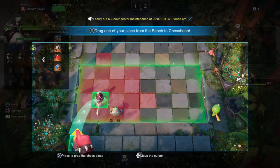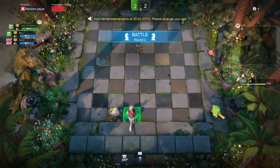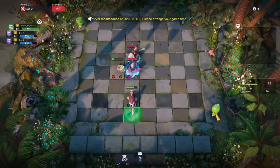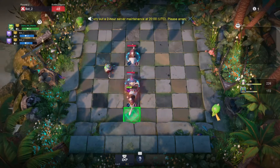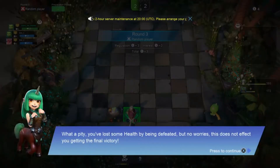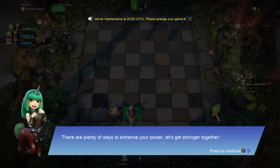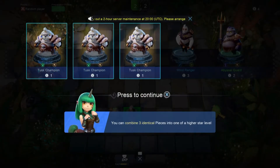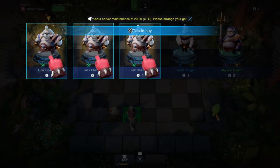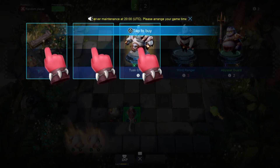Let's press X. Why does it suddenly say tap triangle to buy? It was X before. That's a false indication on the screen — you're still supposed to press X. Let's move on to the battle phase and defeat the others. So it looks like the second guy I added has got a ranged attack. Does not look like he's going to win. What a pity. You've lost some health by being defeated, but no worries — this does not affect you getting the final victory. Plenty of ways to enhance your power.